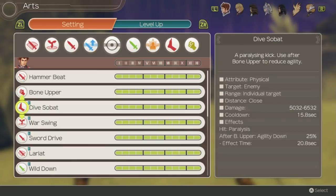Dive Sabat is a very useful art. It can inflict paralysis on an enemy, and if used after Bone Upper it will lower enemy agility by 25%. Both of these debuffs are great. Paralysis stops enemies from auto attacking nearly as often, and agility down helps both the hit and evasion rate of your entire party. The effect time is also longer than the actual cooldown, so it allows you to have 100% uptime on these powerful debuffs.